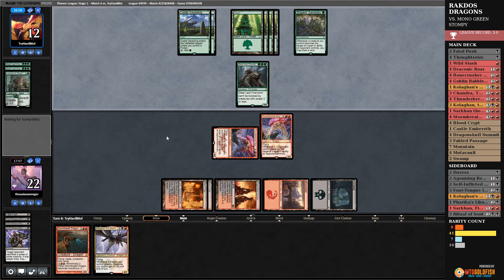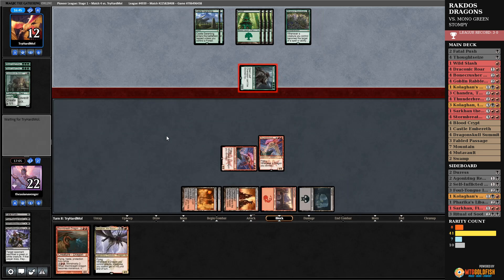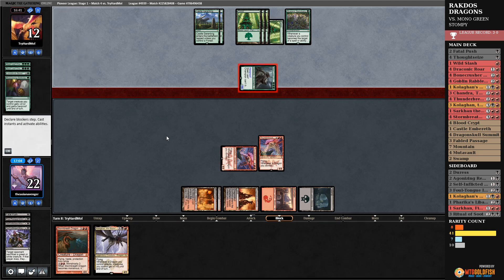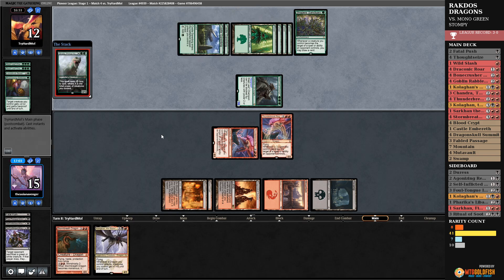I could technically play Kolaghan, dash in Storm Breath Dragon, but Thunder Break Regent makes it so that if they target anything they take six damage. No blocks. I'd be really sad if they go Aspect of the Hydra multiple times or something like that. Please don't — are they dead? Oh yeah, they're dead!